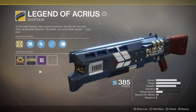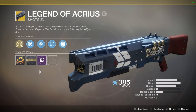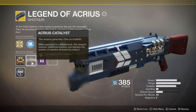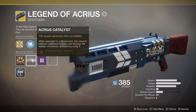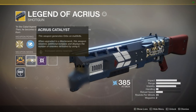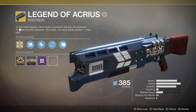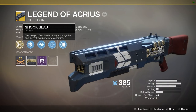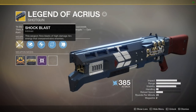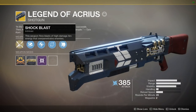Coming in at number eight and number three for exotics is the Legend of Acrius. This weapon is obtained through the quest you get after completing the Leviathan raid for the first time. The Acrius catalyst drops from prestige Leviathan completions as a random chance — the masterwork is increased ammo reserves, which is really OP if you unlock it. The main reason to use this gun is to kill majors and orange-bar enemies, as well as over-penetrating multiple enemies at once with one shot. It isn't the greatest for DPSing all bosses — it's more of a major-clear and orange-bar weapon.